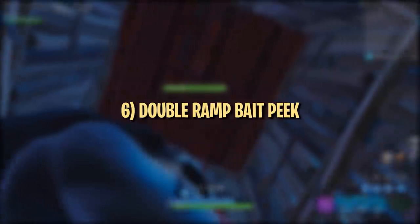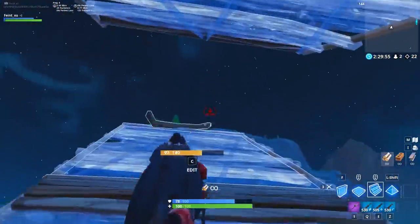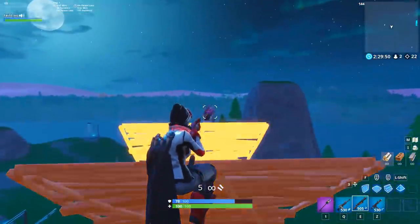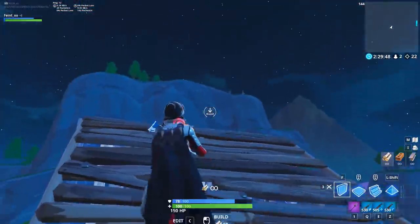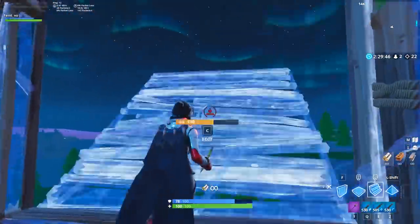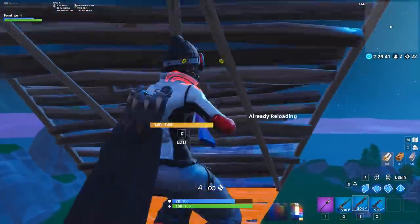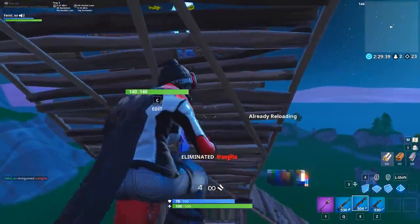This next peak is something you can do when ramping up to retake the high ground. Instead of a double ramp retake into a 180 or 90s, you can turn around early to check your enemy's position, and if they're exposed, jump up and peak just above your top ramp to get a shot. Many players won't expect you to do this and may leave themselves exposed. You only have to show a small part of your upper body for this peak, so it's not too risky.